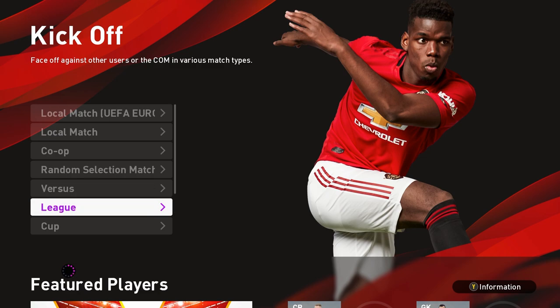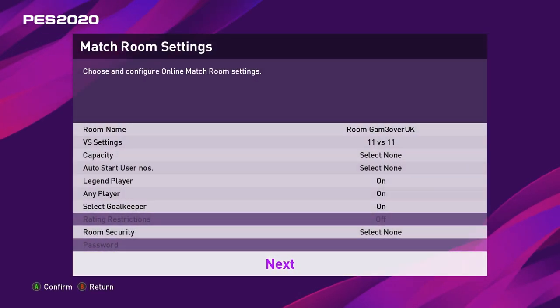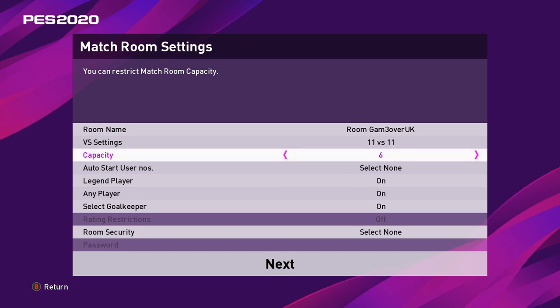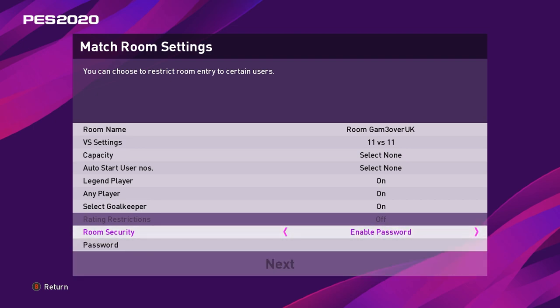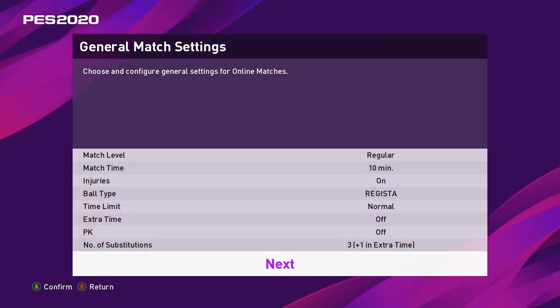Same as the player match lobby, you will find the team play lobby in kickoff. The same options apply: select the server, select the lobby, and then select next. The game options are slightly different here. You can select 11 versus 11 or 11 versus the CPU or COM. You can choose other options like the capacity of the room — how many people you want — how many players it will take to auto start the game, if you want your legend player included from be a legend mode, if you want people to have a choice of any player or a single player, and if you want to be able to select the goalkeeper. Lastly, select the different security options as stated in the player match lobby.